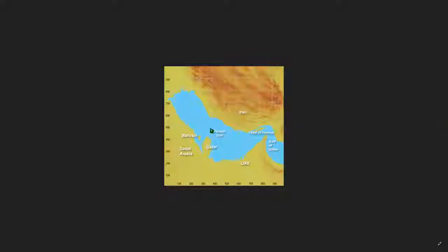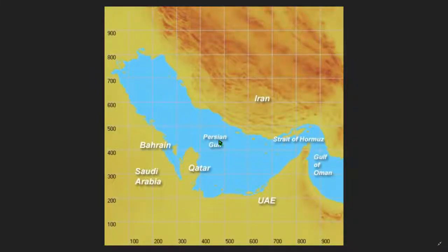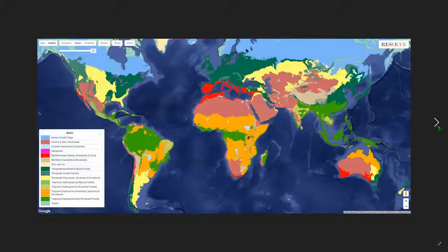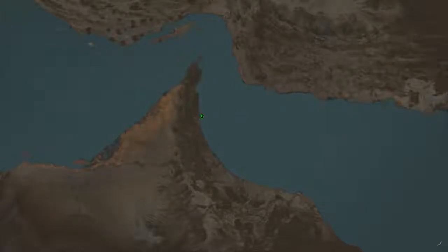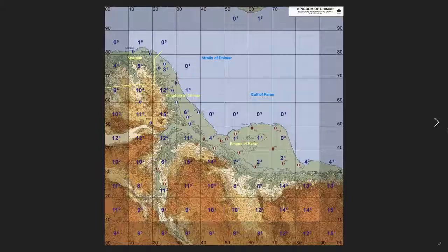Here we have a fan-made map for Strike Fighters 2 showing the Persian Gulf area. This area might work because you've got the Straits of Hormuz and the Gulf of Oman - so if we're using an area from the east of UAE or Oman, that could possibly work. But here we also have a DCS World map for their version of the Persian Gulf, and this shows the problem: the coastline doesn't really seem to match up, and there isn't any land close enough to justify that little spit of land we have in the upper corner of the in-game map.